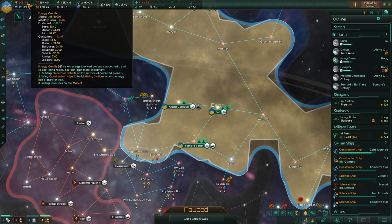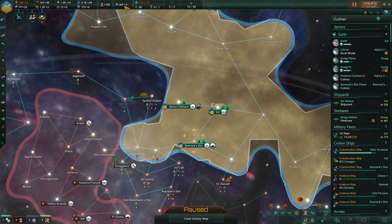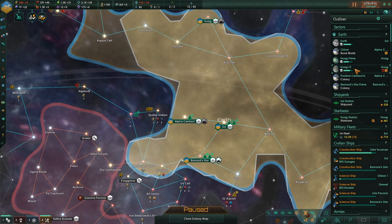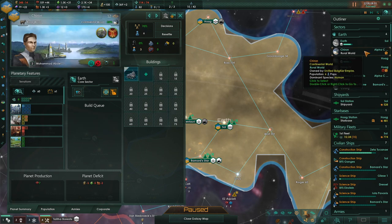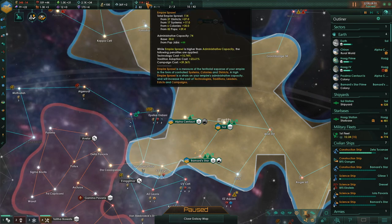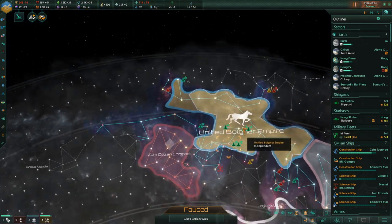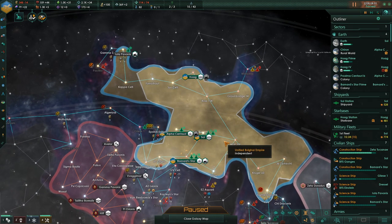I think that'll go away once the month changes, but we need to resolve the empire sprawl issue, which involves building more administrative offices. I've got another one queued in — once we finish the generator district, we can probably build one there. Empire sprawl is probably going to be something we're fighting all game, because this is definitely going to be a wide playthrough, not a tall one.